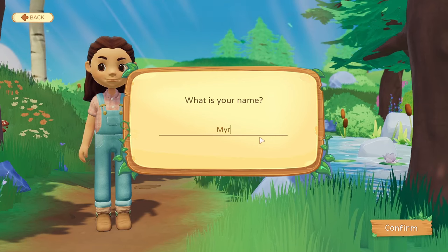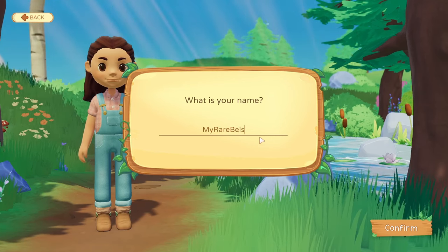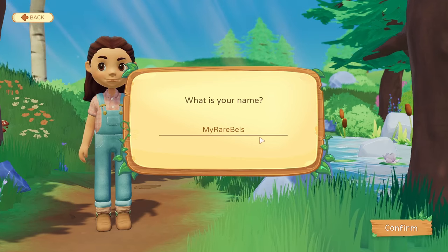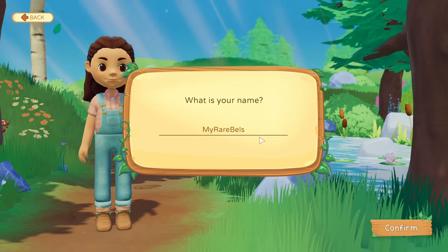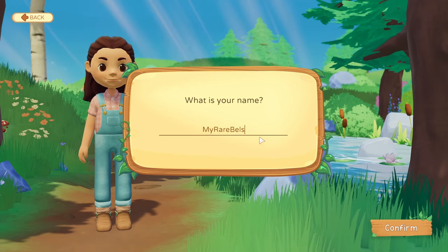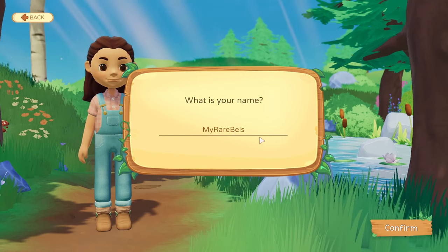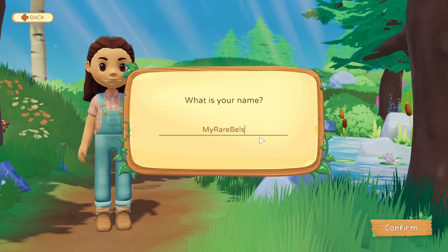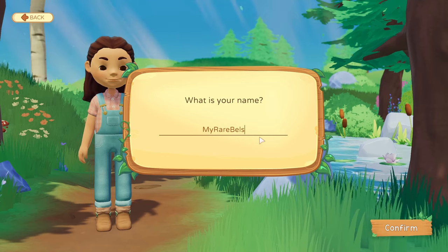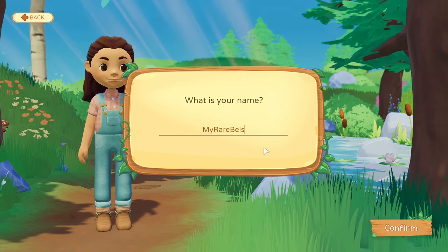This will allow me to easily tell which one is my challenge save file. We're gonna go with this — the character's name is going to be Myraer Bells. I can't even pronounce it. We usually go with Myra Bells, so this time we are Myraer Bells.